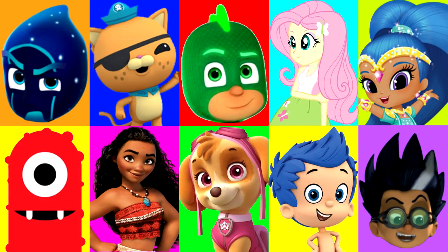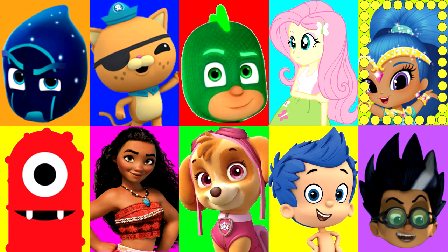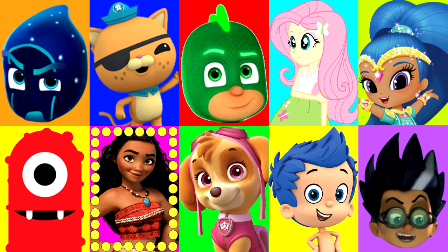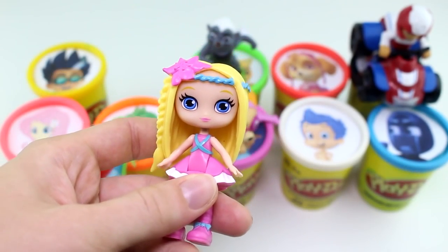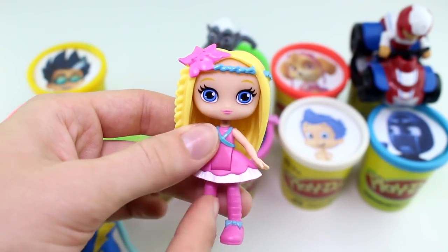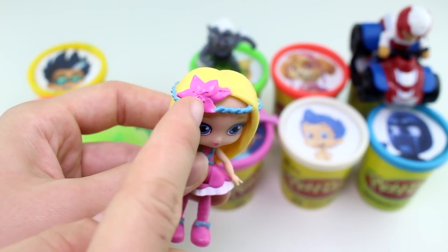Alright guys, let's keep playing. We have a few more Surprise Cups left, and we haven't gotten any slime yet. Fingers crossed we don't get any slime. And it landed on Moana, and she has the purple Play-Doh Cup. And she brought us Posey from the Little Charmers. She has everything pink on as well, just like Skye. And I really love her headpiece and that pretty pink flower.